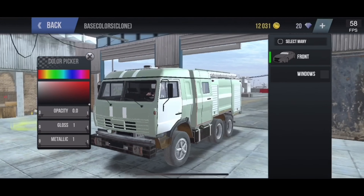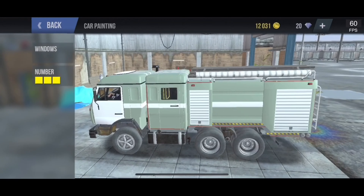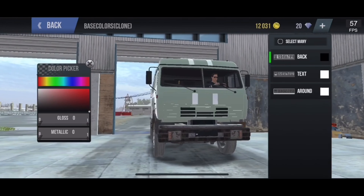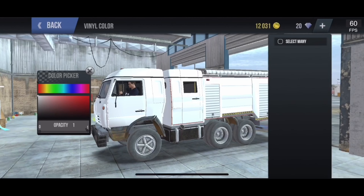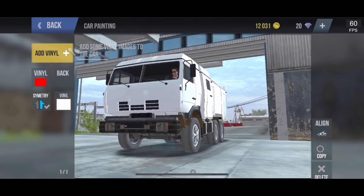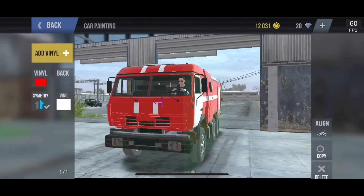There are two very simple window changes and no color options here. I'll show you how to paint this vehicle using vinyls instead. You select the color you like and then align it on the outside and just put it all over. There will be red lines and red doors that you can't really change.